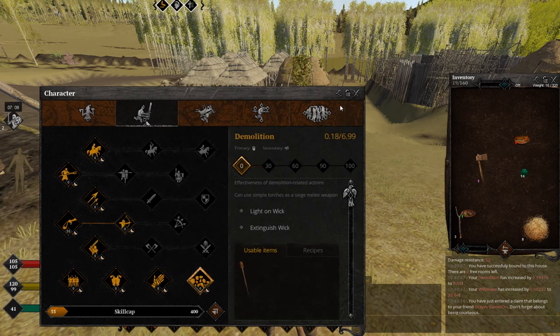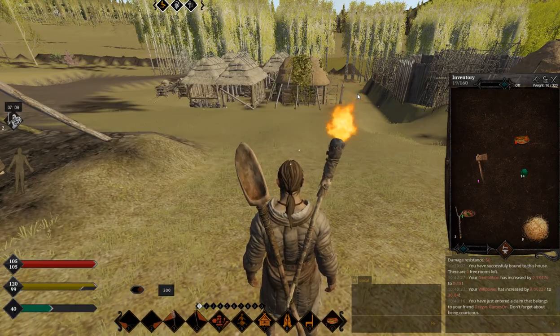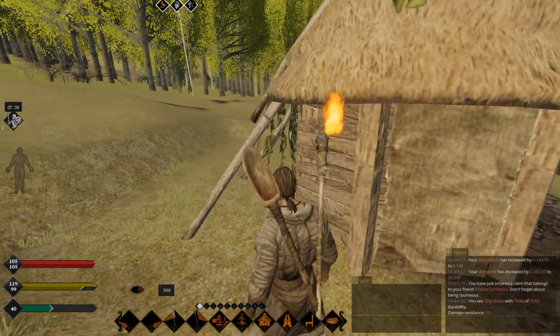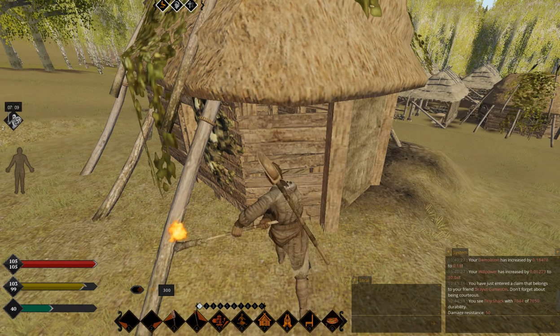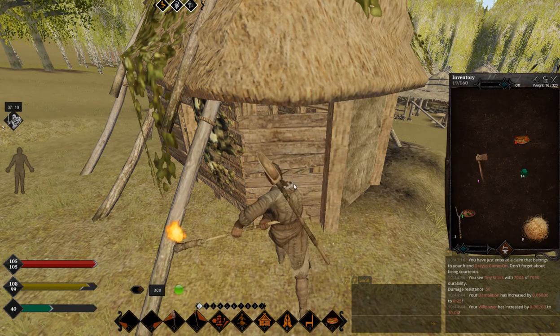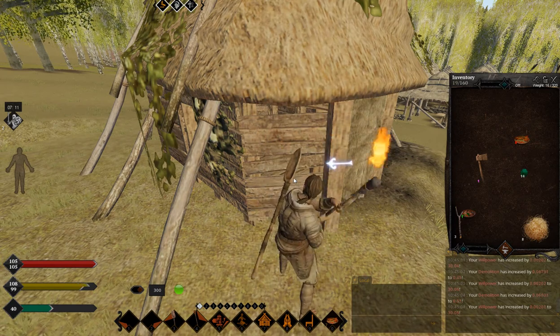First, the easiest one: demolition skill. All you need is a simple torch and then any structure you can punch with it. I built a simple tiny shack, really low quality, and then you just equip your torch and punch it so you deal demolition damage. If you have an EMP — basically the best mod pack for Life is Feudal — you just set it to this delay, start it, and you can go take a break while your character levels demolition quite a bit.